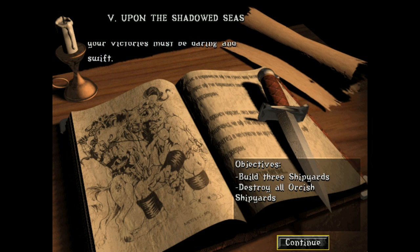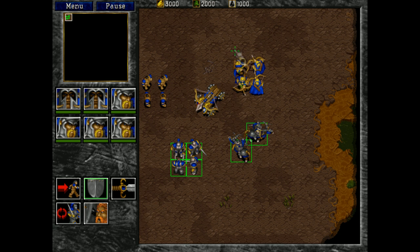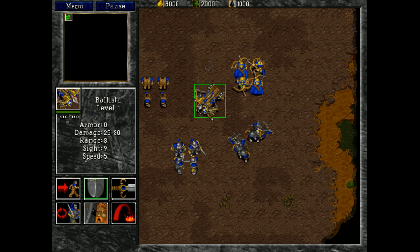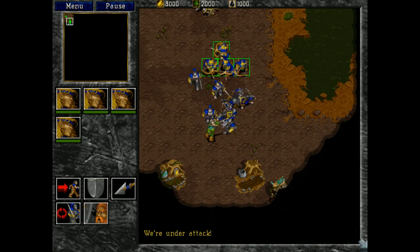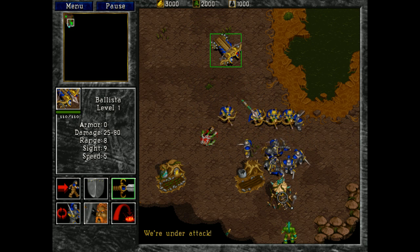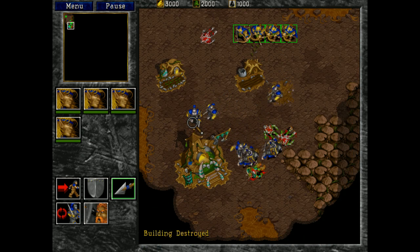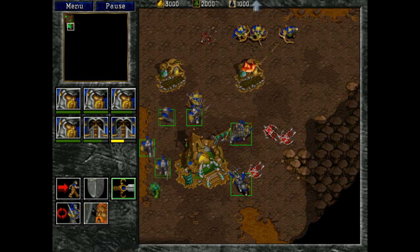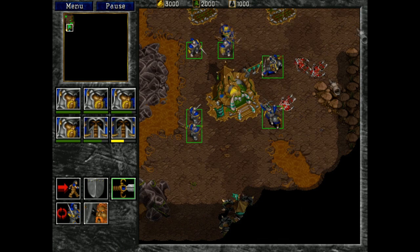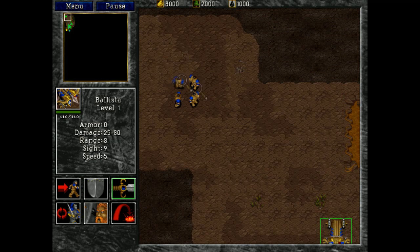Welcome back — this is Ballerscoop with more Let's Play Warcraft 2. Today we're going to be taking on 'Upon the Shadowed Seas,' human mission number 5 in Beyond the Dark Portal. This one starts off pretty basically, but there is a very nice trick you can use to win. So I plan on using that to the best of my ability. What the trick is, is to move forward pretty quickly — our main goal today is to defeat as much as I can, as quickly as I can, and try to set up base and defend in the meantime.